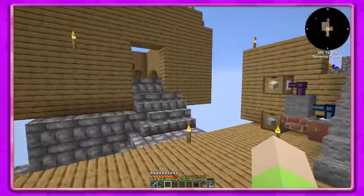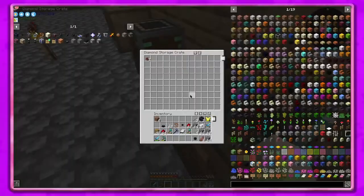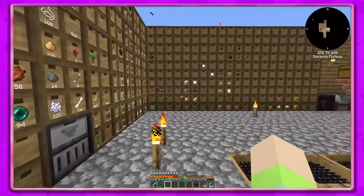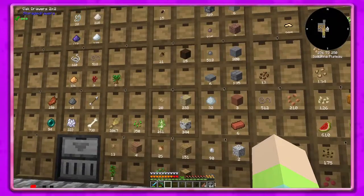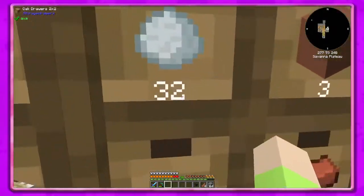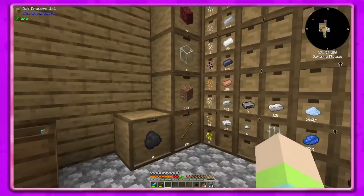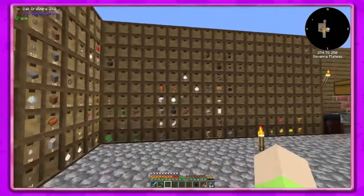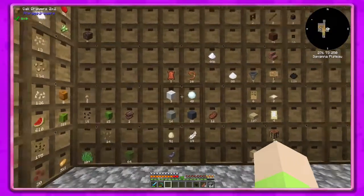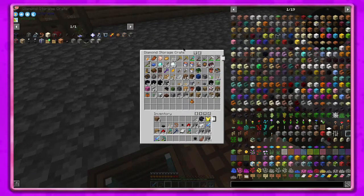Do I have a drawer in here for empty jars? It's like the search of YouTubers everywhere - constantly searching and trying to figure out what you did with stuff. I know I smelted a ton of glass to make bee jars and I don't see the glass or the bee jars. They weren't in here right? So annoying.